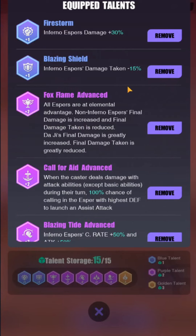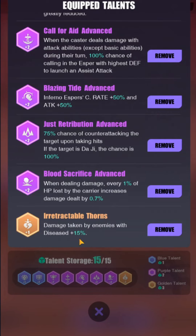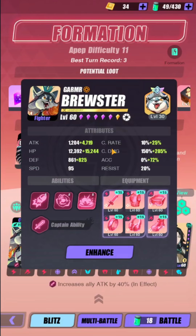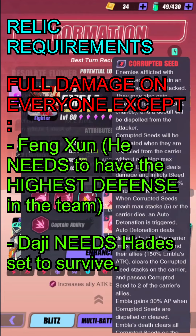Another node gives espers damage +30%. You can remove the defensive ones like espers damage taken -50%. There's also espers crit rate +50% and +50% attack, which is strong. Damage taken by enemies with disease is also +50%. The idea is to boost as much damage as possible, and give a little accuracy to both the main damage dealer and Embla so she can reliably land the disease debuff.